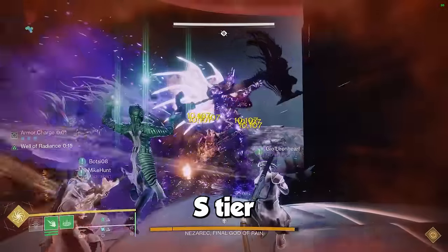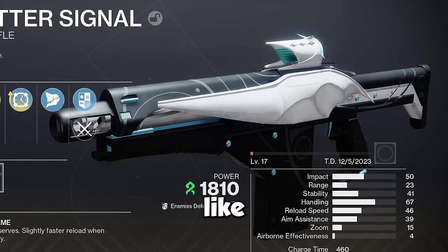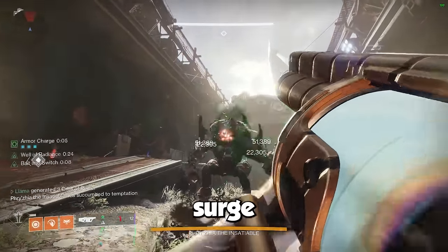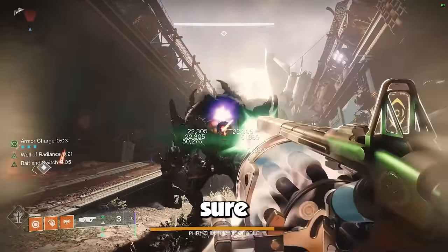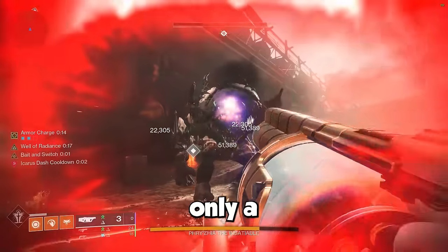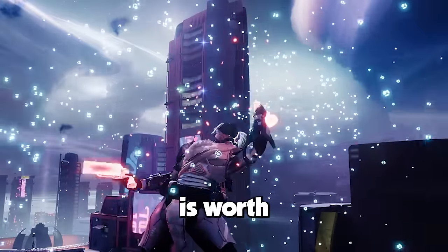Scatter Signal is now also an S-tier option to use if you're on track to duty — and can we just talk about how clean the weapon itself looks? Like damn, it's pretty sexy. The only drawback to the weapon is that it unfortunately doesn't surge match to a large amount of the main meta heavy weapons, but I'm sure we'll one day see Bungie release a controlled burst rapid fire in the energy slot, so it's only a matter of time. So to answer the title of the video — yes, Scatter Signal is worth the hype.